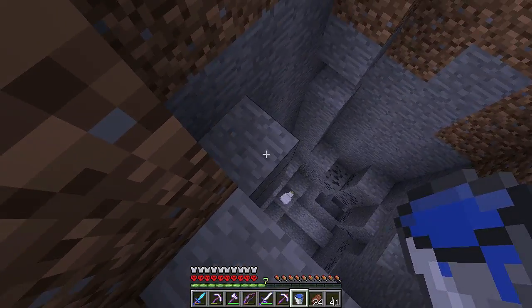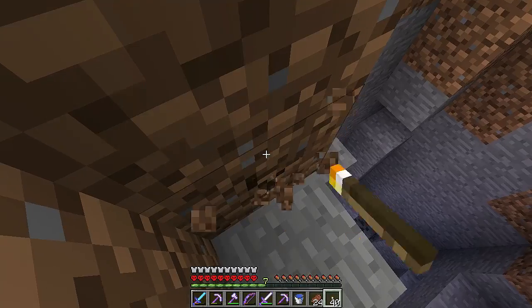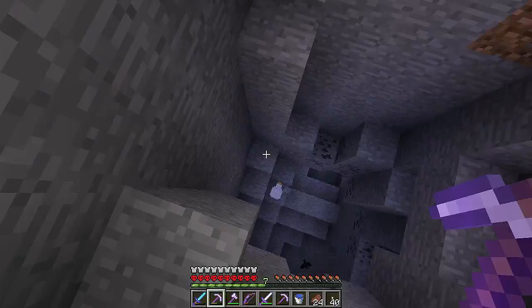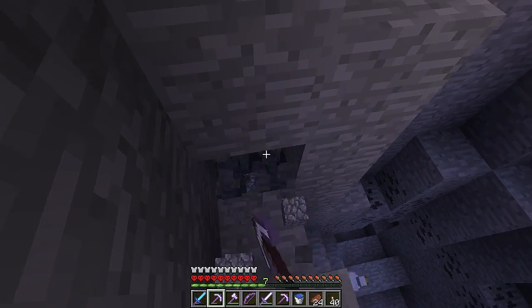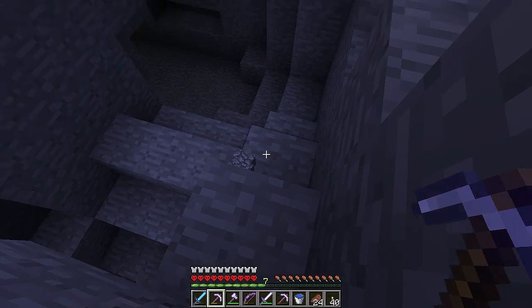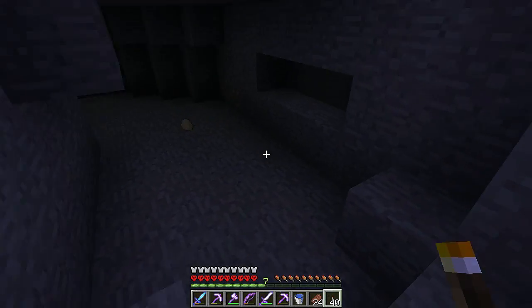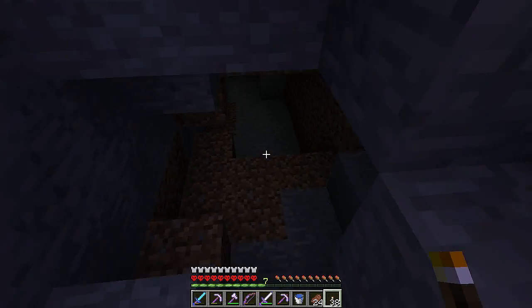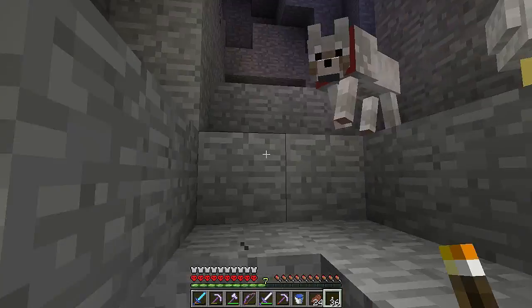We're going down here. We need a way out though — we need to make sure we know how to get out. I will dig a small path out. There we go, this looks decent. So we're going to put a couple torches here. Double torches means this is a way out. It doesn't look like anything is down here, so we'll go back up the other way.